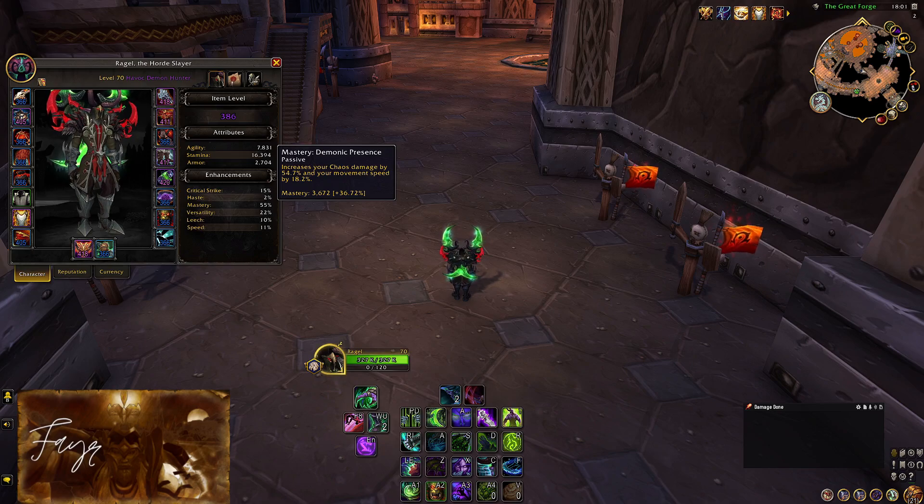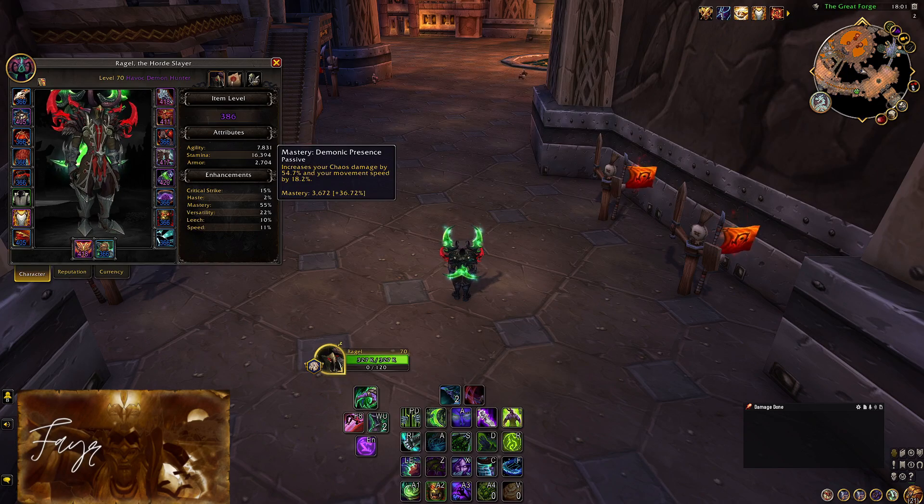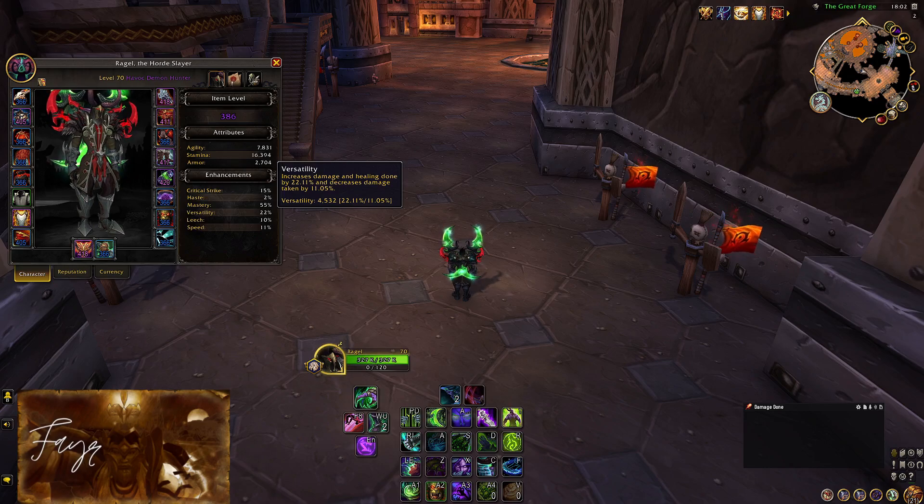First, let's take a look at our stat priority. Havoc still follows the same pattern: mastery is by far our best secondary stat, followed by versatility, then critical strike chance, and finally haste. Mastery boosts all your chaos damage by a massive amount, and thanks to our Any Means Necessary talent, all your magical damage will be amplified by this. Versatility boosts both our damage and defense, which usually makes it the most popular secondary stat for every class in PvP combat.